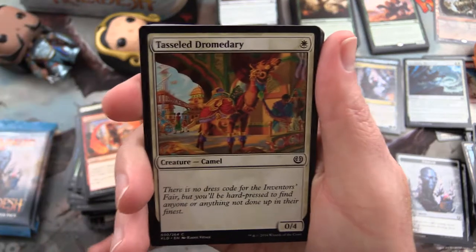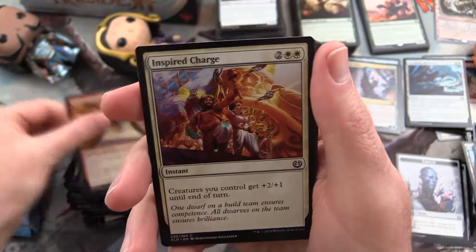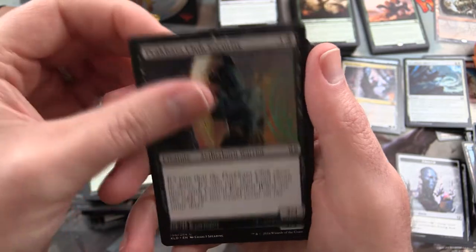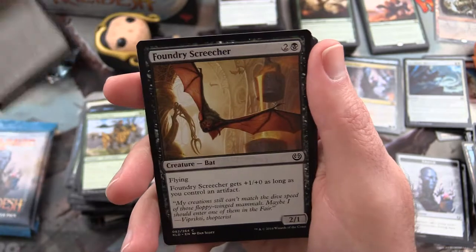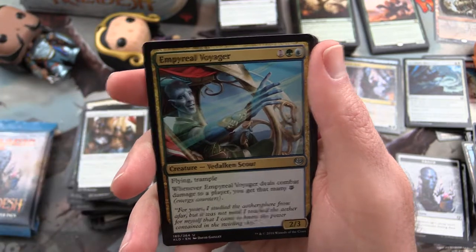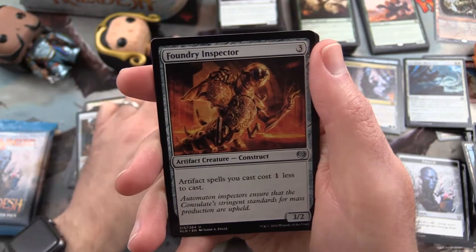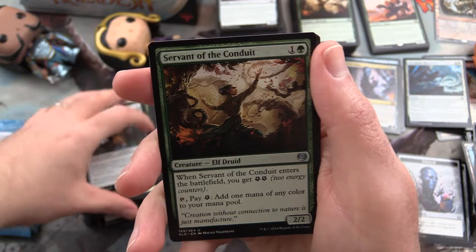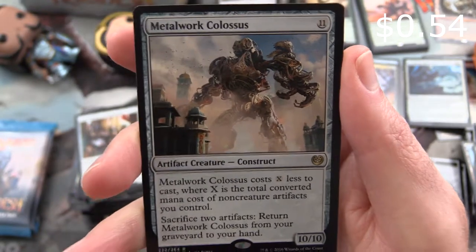In the next pack we have Tasseled Dromedary, Revolutionary Rebuff, Thriving Grubs, Inspired Charge, Take Down, Procata Club Security, Pima Outrider, Woodweaver's Puzzleknot, Foundry Screecher, Accomplished Automaton. Uncommon is Imperial Voyager. Foundry Inspector, Servant of the Conduit, and Metalwork Colossus is the rare.